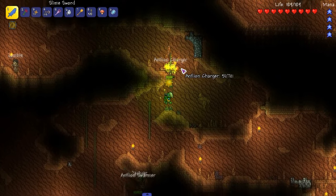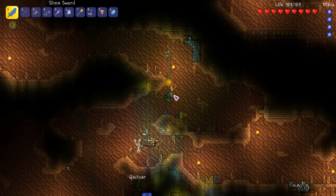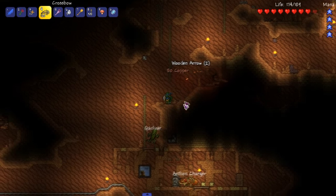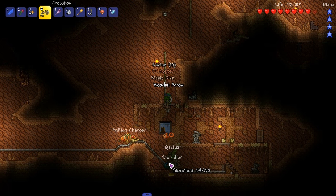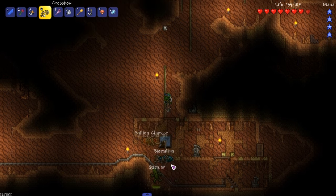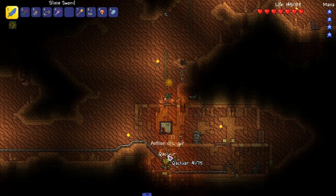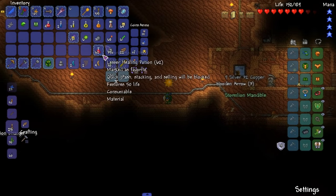Doesn't this do contact damage? Yeah, this does contact damage - I don't actually need to shoot things, which is really cool. Look at my boy moon walking. Another Storm Lion on deck - excuse you. Kill this man quick. This bow has been doing work for us early in. Let me throw these at him. Storm Lion Mandible is on deck. What else do I need? We'll get it.